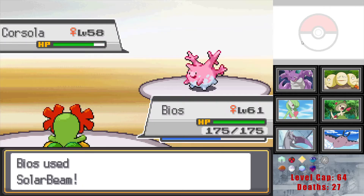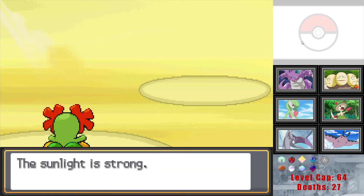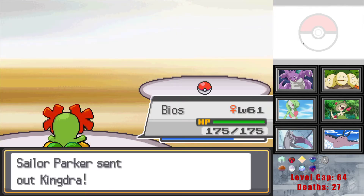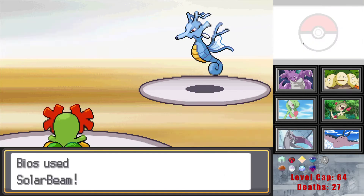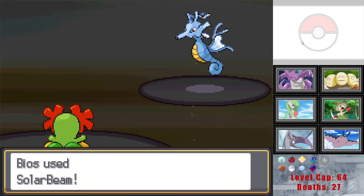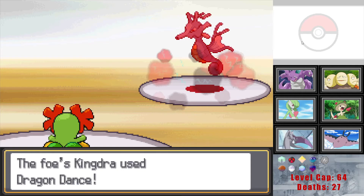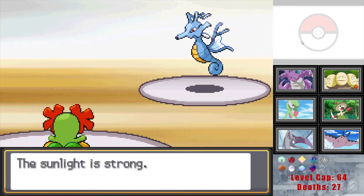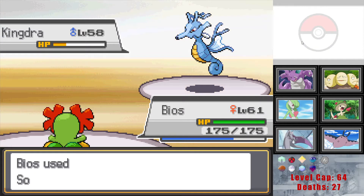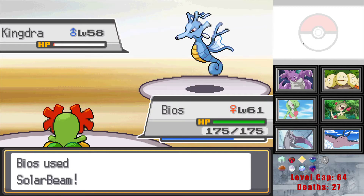PP's not going to matter that much. We'll save the healing for when we need it. So I expect Bios to sweep now with Solar Beams. Kingdra — alright, so that's only going to be one-times effective. I'm going to go for it though. We do outspeed a Kingdra which is really nice. That damage is pretty good. Oh I hope we still outspeed this — going for Solar Beam even if we don't outspeed. We still outspeed it even after a Dragon Dance, very nice.